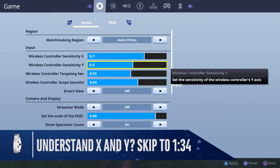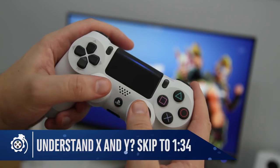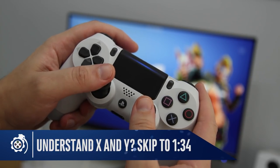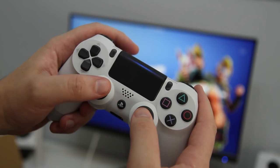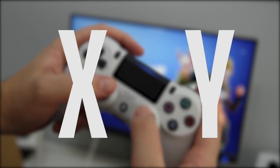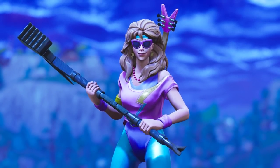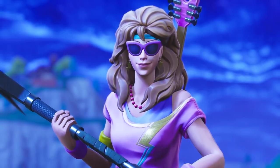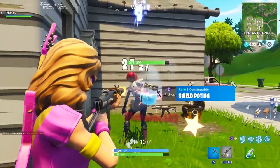First, let's make sure we're all on the same page with the definition of sensitivity on console. This is completely about how much movement and pressure we apply to our thumbs whilst gaming, always split into two axes: X and Y. A great way to remember which is which — nod your head like you're saying yes, that's the Y axis, since the first letter of yes is Y.